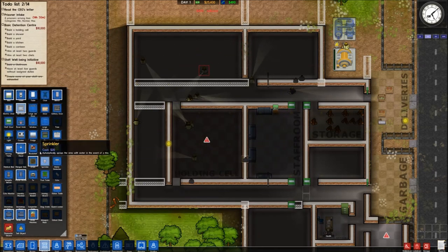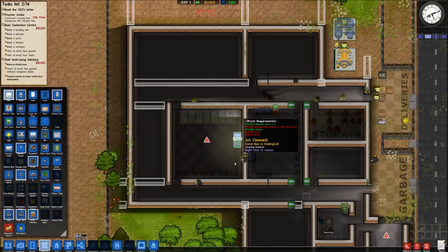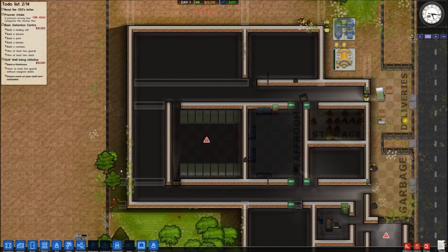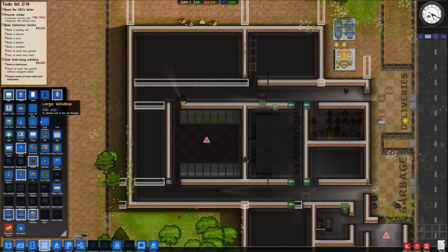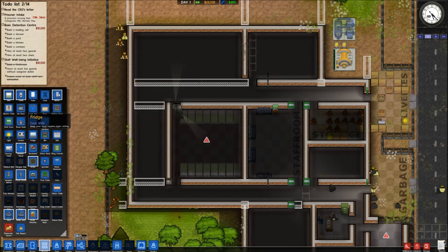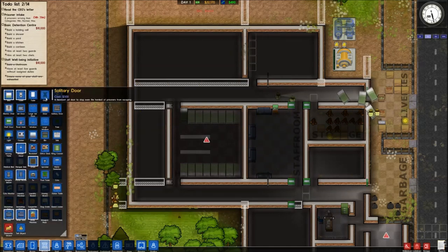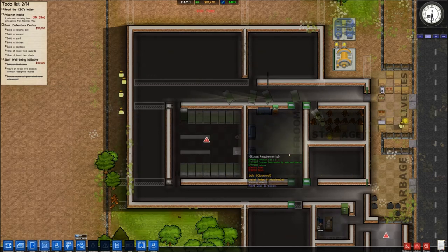Putting some jail doors in and some beds. Prisoners do not like staying in the holding cells overnight — they have a privacy concern. A regular cell also cannot accommodate more than one prisoner at a time; they just won't stay there no matter what. If you build a regular cell with more than one bed, only one prisoner will actually stay there at night. I found that out the hard way when I thought I had enough capacity, and all my prisoners rioted and killed all the guards.